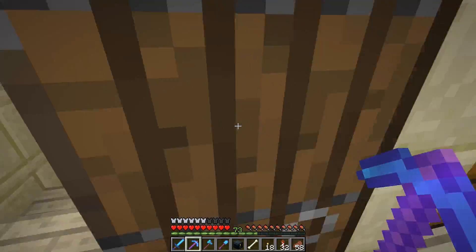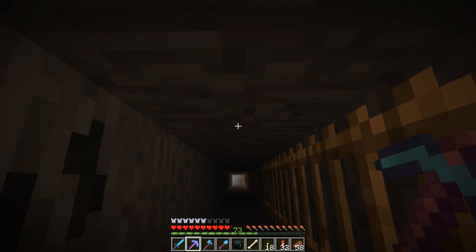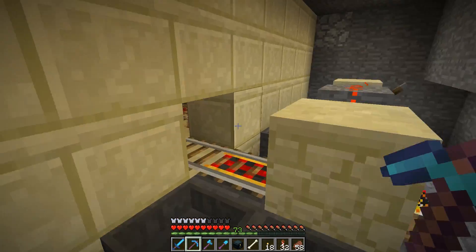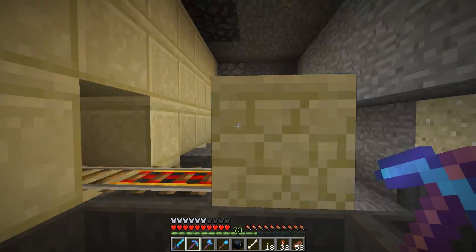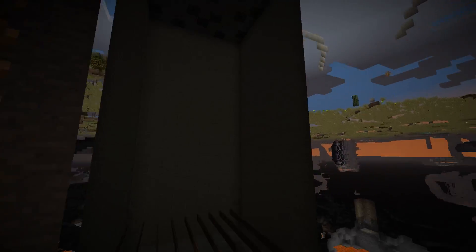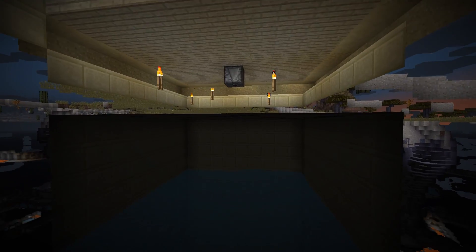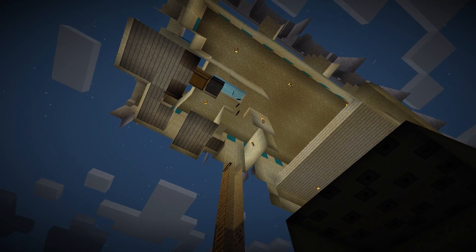This is our squid farm and it really doesn't work all that well. I may jump into spectator mode to show you this. We've got a squid farm here with a collection system - the collection system is fine. But the problem is the water. Let me just demonstrate. This water comes and this whole thing fills up. After some time passes and the water drains, the dispensers fire again and water floods the thing. The idea is that squid will spawn, the whole thing will drain, and it'll all be good. You can see some ink going up there.